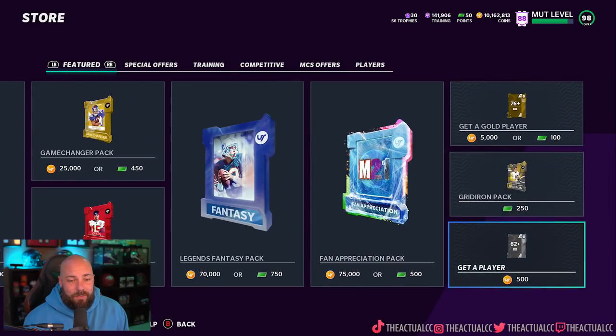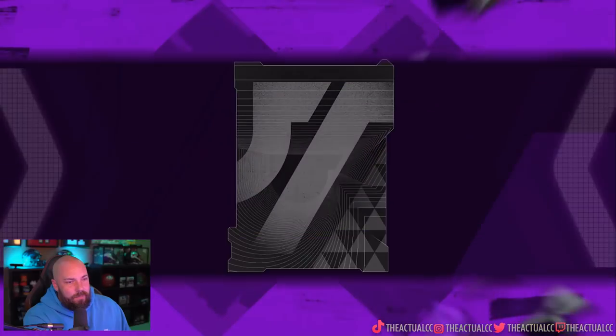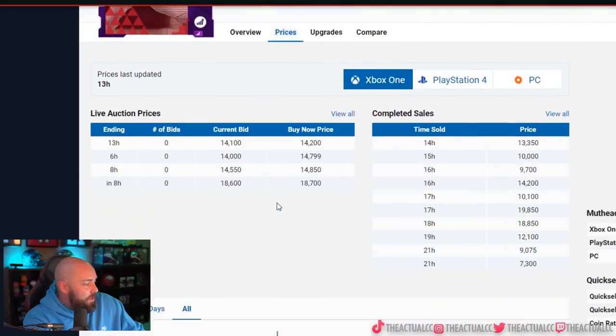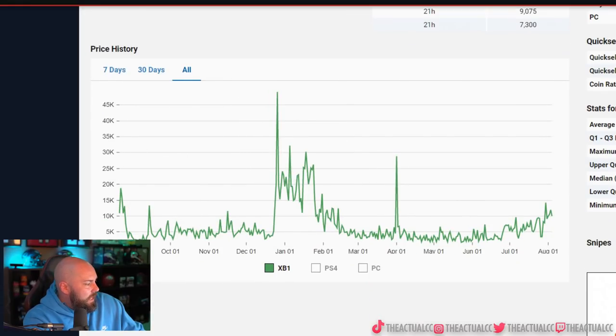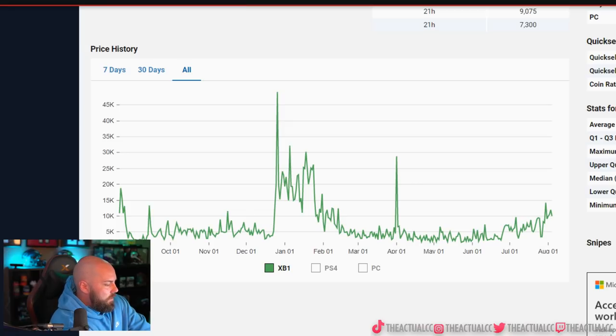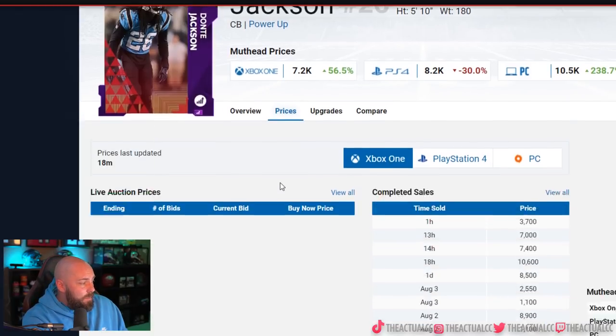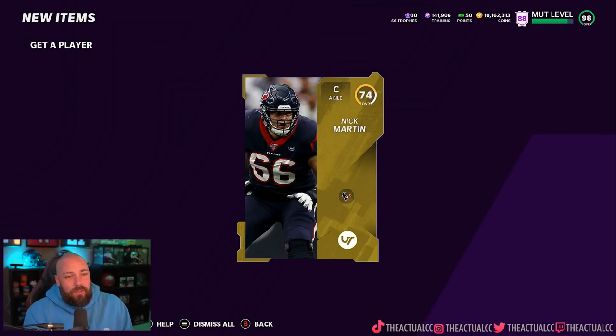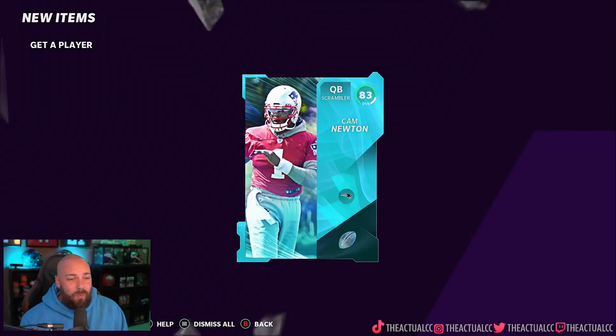Power ups are always expensive at the beginning of the year — they will always be expensive. For example, Alvin Kamara had a low power up at 68 overall, and his price at the beginning of the game was 18,000 coins — not bad at all. Donte Jackson is another good budget card: his power up was going for 20 to 30k at just 16 overall. So you can definitely make coins — get a couple hits, sell those cards at premium price.